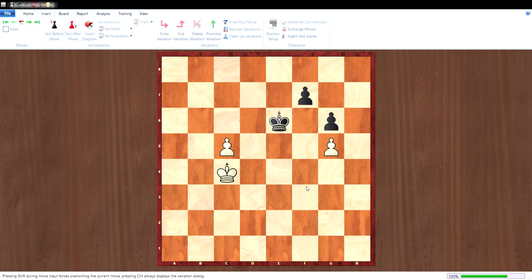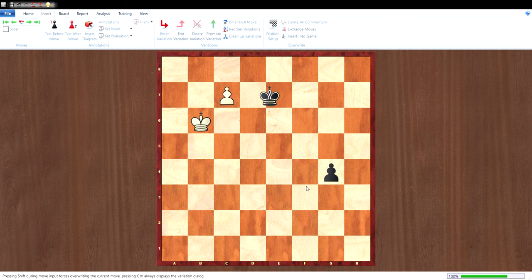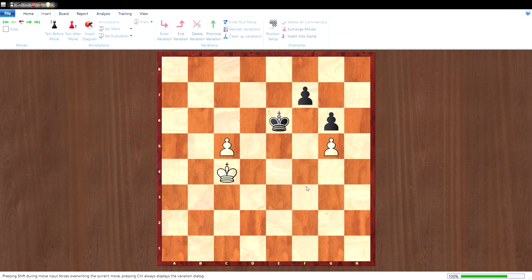That's why white's only move in this position is king d5. After g5, c6, king d7, king b6, g4, c7, king d7, king b7, g3, c8 — queen check! White wins. Let me show you some tricks in this position.